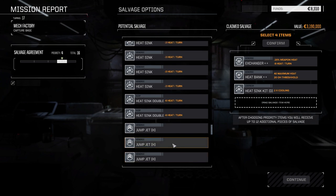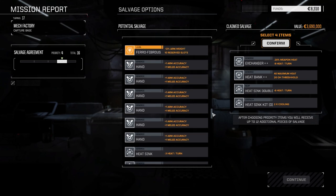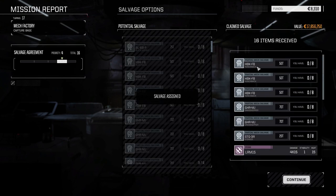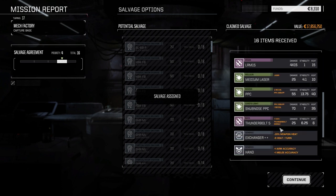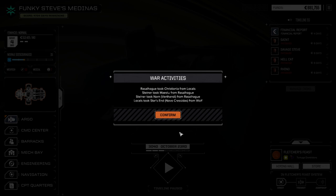I'll take the double heat sink as well — probably gonna need that for sure. That's gonna solve all our heat problems for the next little while. So let's take those. One, two, three Hunchback parts, two Mjolnir parts, and a Stinger. Some PPCs and Thunderbolt 5s — and we got a hand back! Not bad. A hundred thousand repair costs — yeah, I knew it was gonna be a lot.